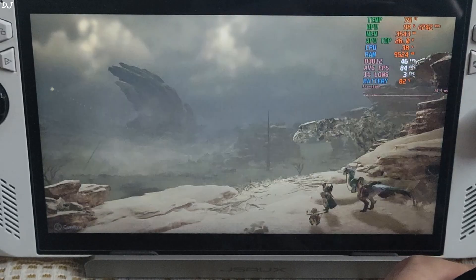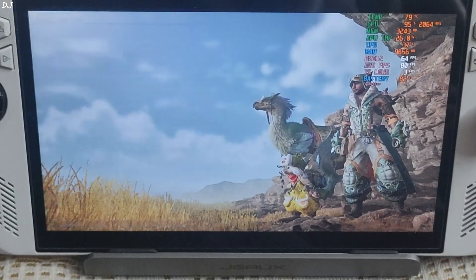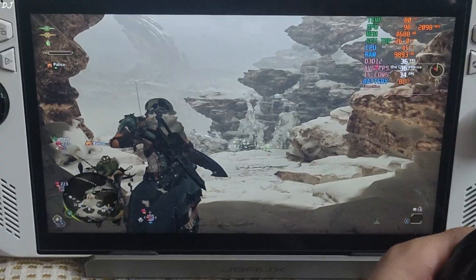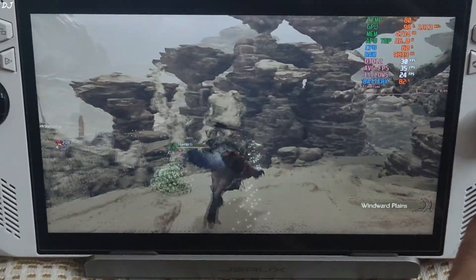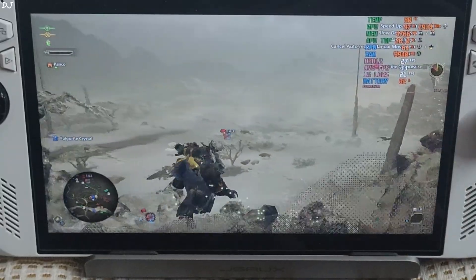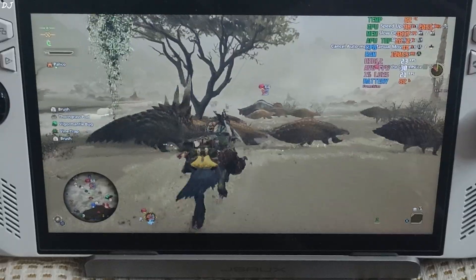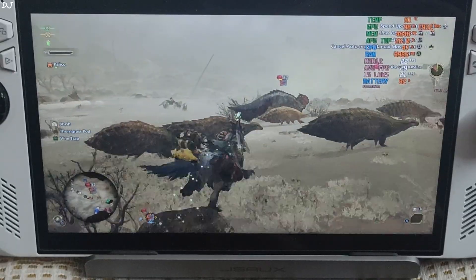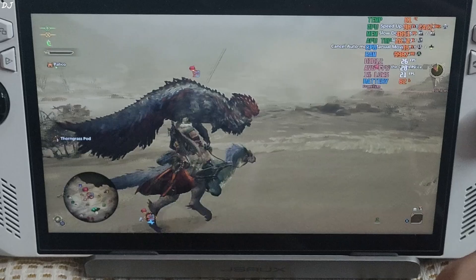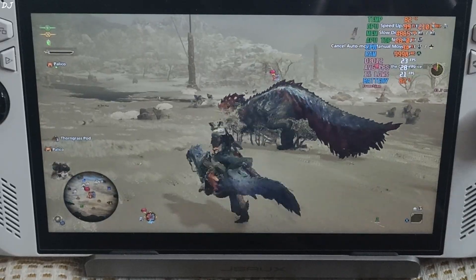720p resolution, 27 watts manual profile, UMA buffer size set to 5 GB. I started the quest called 'My Sacred.' We're getting around 30 FPS in the cave area. The game runs very poorly in open-world areas — FPS drops to around 22. VRAM usage is close to 4.9 GB, RAM around 10 GB. FPS stays within the range of 22 to 25 in the open world.